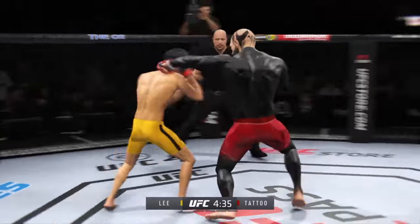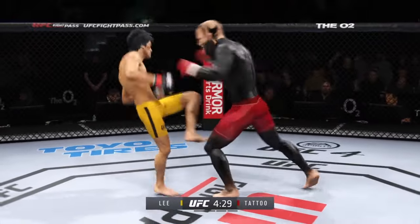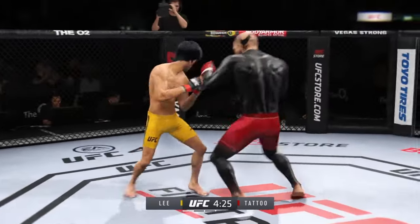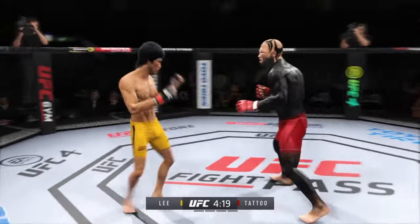Nice punch lands there. You see he's taking advantage of what is an obvious edge in reach. Big punch lands, and now he gets back to range. Timing his shots nicely here — he's doing a great job of mixing everything up and using a lot of diverse strikes.